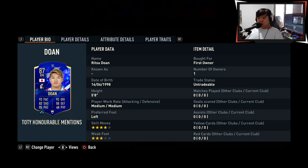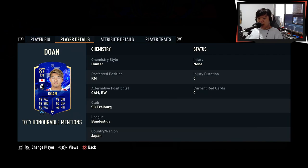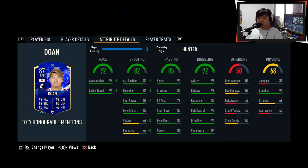Happy Lunar New Year! Today I'm going to try out the Team of the Year Honorable Mentions card. The color is pretty fun — you can get it from grinding about 15 Squad Battles or Rivals games. He's five foot eight, medium-medium work rates, left-footed, four-star skills, three-star weak foot, and has the average body type, which is a bit unfortunate, but the stats look pretty good, especially the dribbling stats, which are pretty high up there.